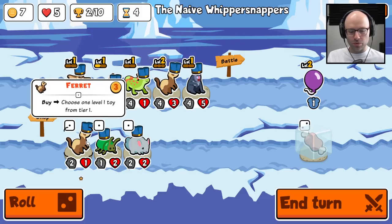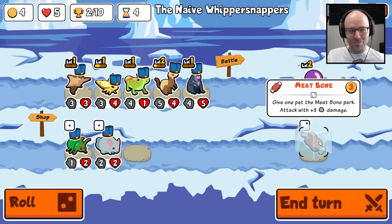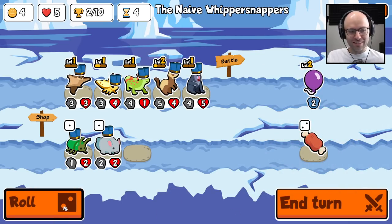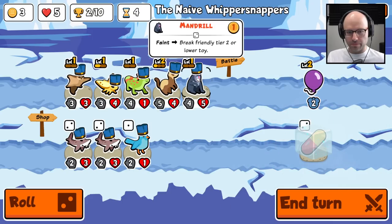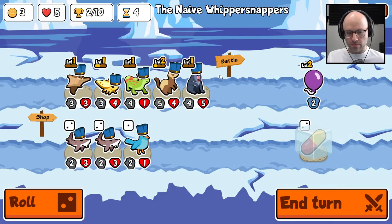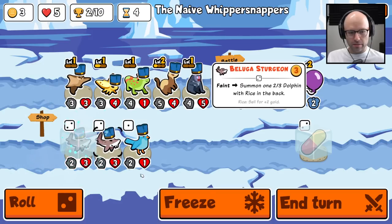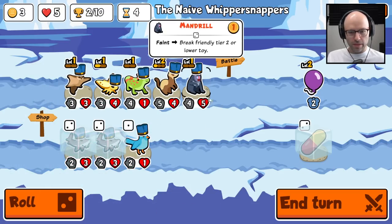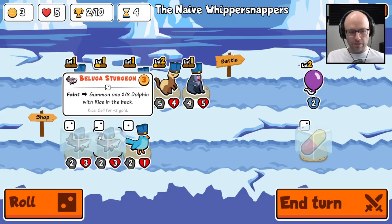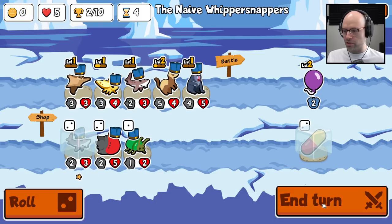Choose a level two toy from tier one. This is not good — I need this balloon to pop at some point. Summon a dolphin with rice in the back. I got an idea for you, brother — on faint, summon a dolphin with rice. For sure, I know what's going on.